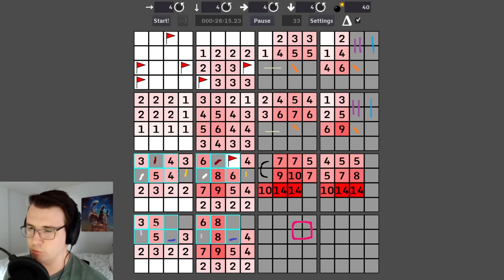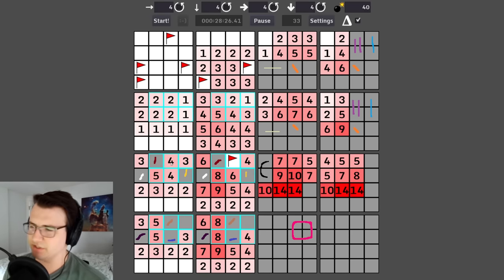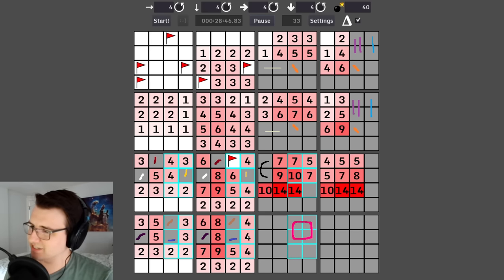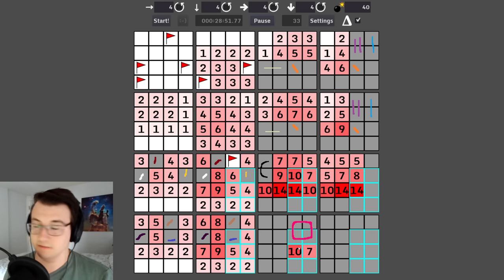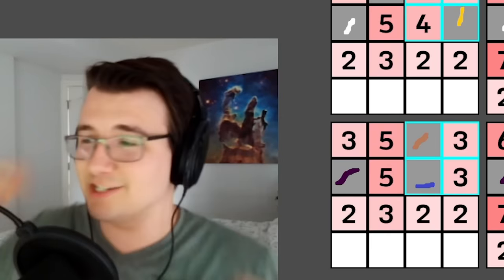I changed the colors to make them more readable. This four should have four mines already accounted for — and it does — which means these two are never mines. Going from this four to this four adds three cells and zero mines, so I can get rid of these. If you're curious why I'm not looking at the camera, it's because I do my markings in OBS, which is one direction, while the game is the other.